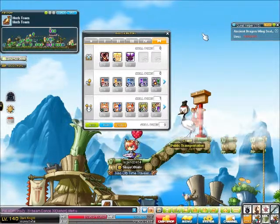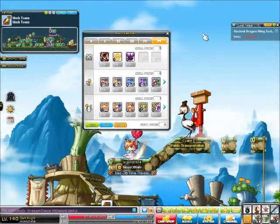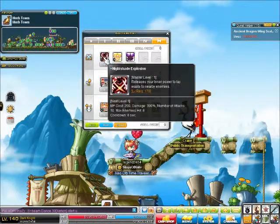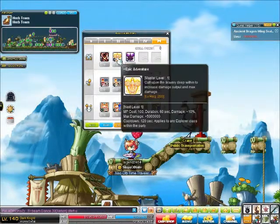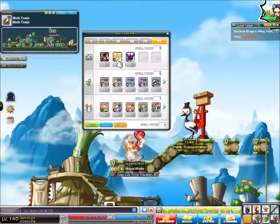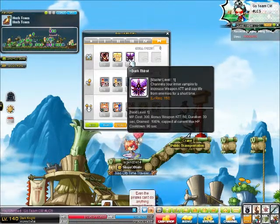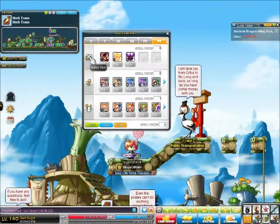Hyper skills are pretty much something — as you can see, I'm level 140. As soon as you turn level 140, your hyper skills are available. Every character gets about three regular hyper skills. One does damage, one is specific to your group like explorers, resistance, or Cygnus, and then the third is specific to your class alone, like Dark Knight, Hero, Paladin, and so on. These are your active skills.